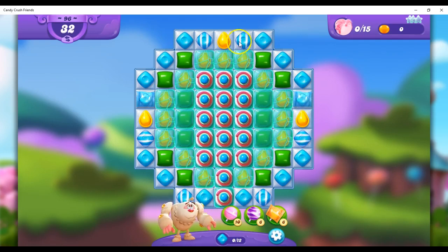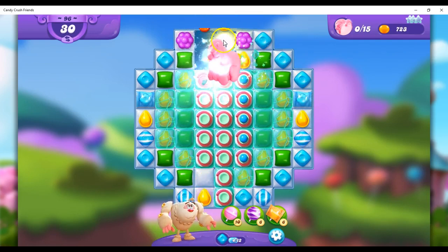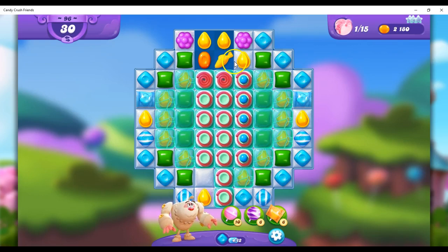Now, I don't have too many different options here. It looks like this is a pattern that's set up and not really very changeable. I could put these together, but not as a combo. So I'm going to hold off a bit. I'm going to try to open this side and see if I can change the board a bit for myself first.